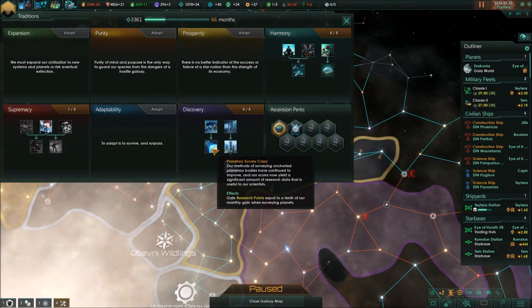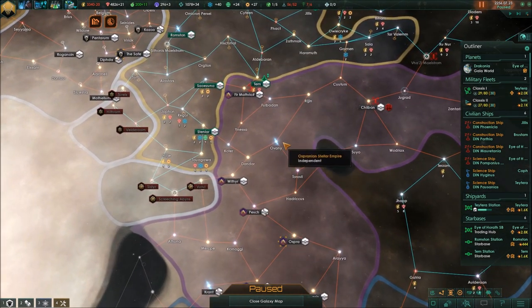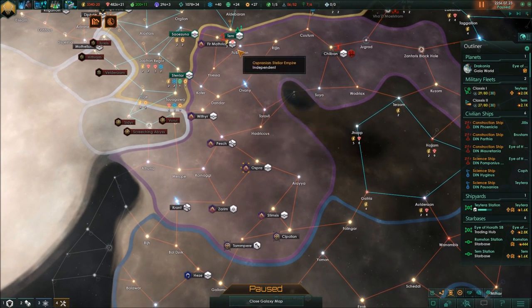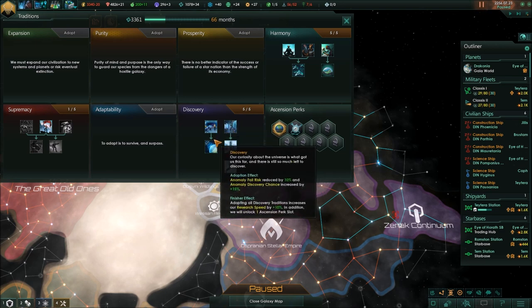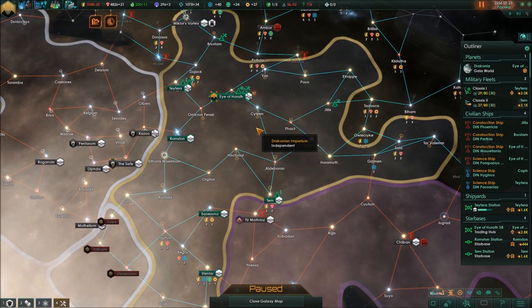With patch 2.0, Discovery traditions have gotten another nerf. Planetary Survey Corps, which gives research points whenever you survey a planet, has been nerfed again because now whenever you make contact with an empire, all their systems become surveyed immediately — meaning you lose all those research points from surveying them yourself. My recommendation: Discovery traditions are no longer a must-pick. It used to be that you should always take the first two at game start, but that's not the case anymore. If you do take it, take it as early as possible, and do not research the special project you get from finding an unidentified Xeno ship — because you want to avoid contact with other empires as long as possible to keep surveying your own space.